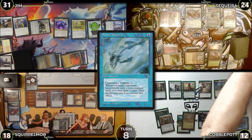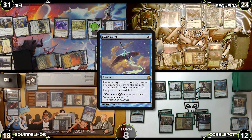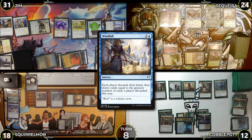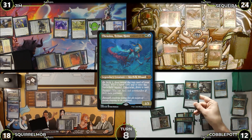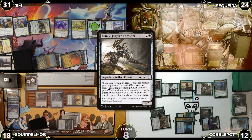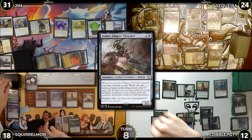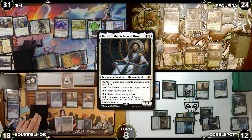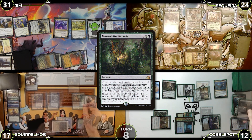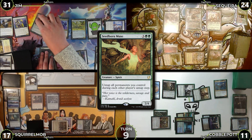Cobble untaps, Mystic Remora falls off unpaid, he draws and casts Neoform sacrificing Spell Seeker — Squirrel Mob counters with Swan Song, making Cobble a Bird. Cobble activates Thrasios twice, scrying and revealing Windfall then Razaketh. He attacks Saketa with Armix, discarding Razaketh to pop Tana; Saketa blocks with his Archon and Armix dies. Squirrel Mob untaps, uses six mana from Mana Drain, draws two with Kenrith activations, and casts Natural Order sacrificing Elves of Deep Shadow. Cobble casts Mausoleum Secrets in response grabbing Assassin's Trophy, then Natural Order resolves and Squirrel Mob fetches Seedborn Muse.